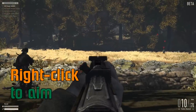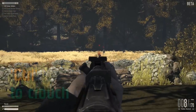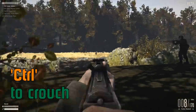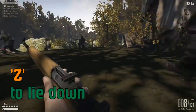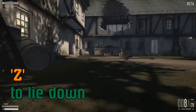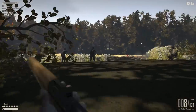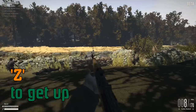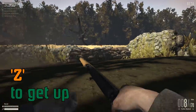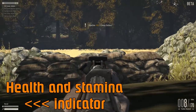One thing to note is headshots make a big difference — take your time and aim. Press CTRL to duck; that's very important. Press Z to go prone. And when you're prone, you can't turn around very fast. This is me turning as quickly as I can. Press Z again to get up.